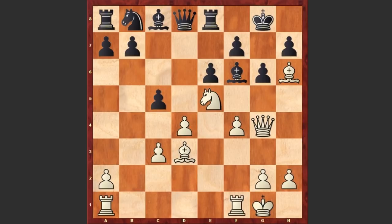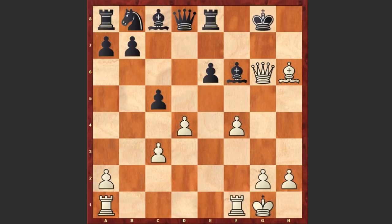But of course this g6 move can't stop Ding Liren's aggression. You can pause the video and try to find his next moves. In this position Ding Liren went for a very standard sacrifice Bxg6 — white is just trying to rip open black's king — threatening fxg6. Now comes the second piece sacrifice Nxg6, hxg6, Qxg6 check, Kh8, Bg5, threatening Bxf6 and also opening up the h-file for the rook.